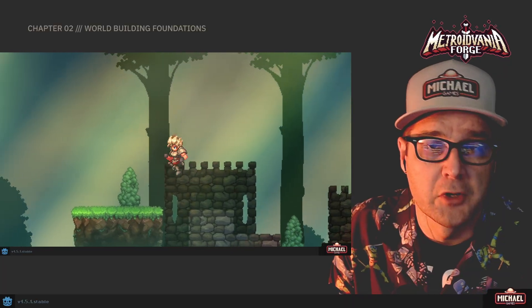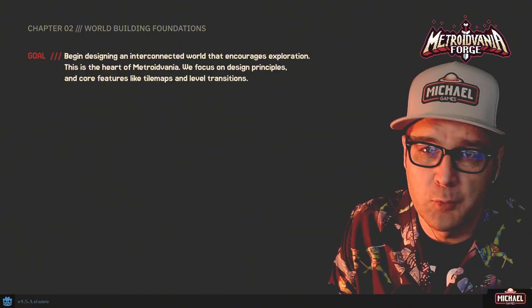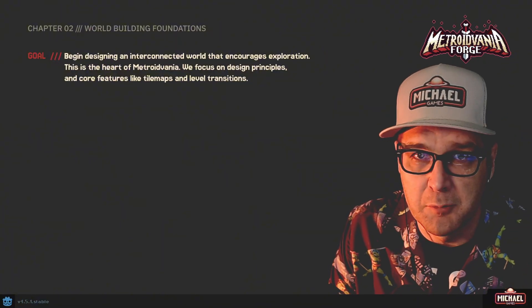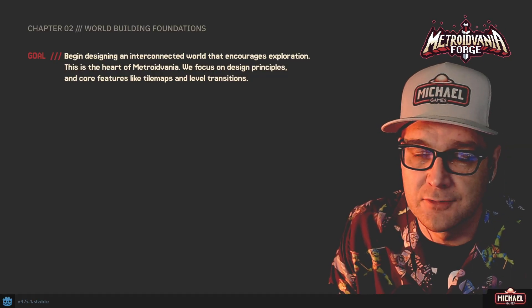In order to do that, we're going to be discussing design principles — how to work on building your world and that atmosphere — as well as the technical things we need to start building and creating those levels, like tile maps, tile sets, level transition systems, etc.